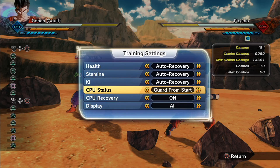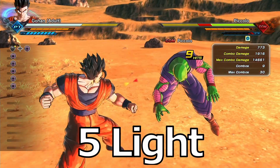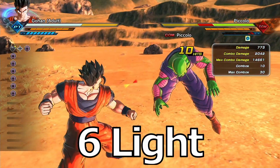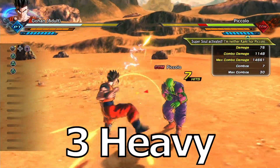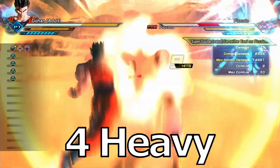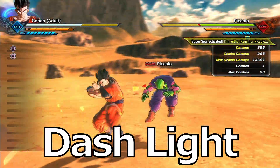Gohan has a lot of stamina breaks — we're putting it on guard on start to show this — but you can stamina break off almost anything you can imagine. Five lights: break. Six lights: break. Heavy attack: break. Two heavy attacks: break. Three heavy attacks: break. Four heavy attacks: break. Heavy into light: break. And that's just for the basics. In a dash attack, dash one light is a break. Dash one heavy: break. Dash two heavies: break. Dash three heavies: another stamina break.